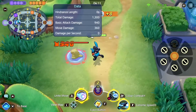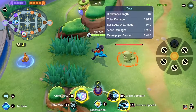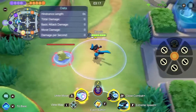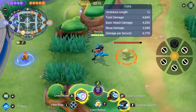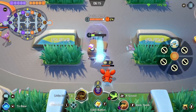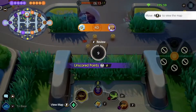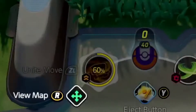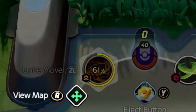And obviously there were the Lucario bugs where you were able to do a ton more damage using Extreme Speed. I'm so glad this one got fixed because it was really ruining the competitive integrity of the game. Then there was the Crustle bug where you gained extra percentages to your Unite move when you died several times — this was also fixed, so that's good.